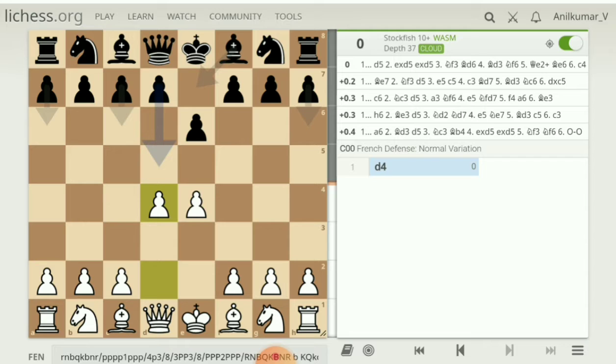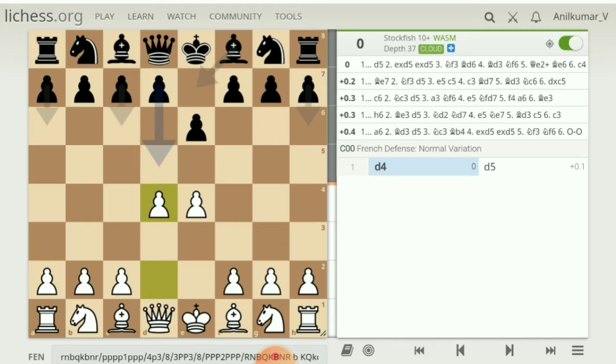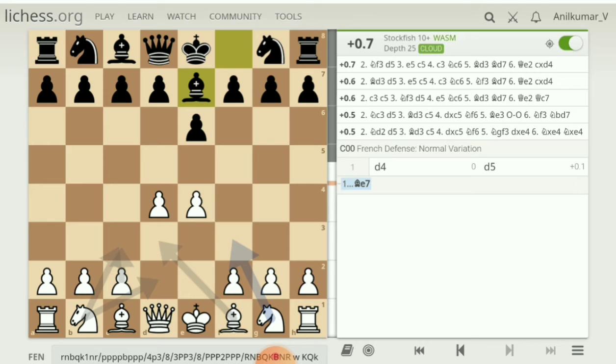You can see on the right side the five lines are showing. Stockfish prefers d5 for Black, but there are also bishop e7, c6, h6, and a6. Stockfish 10 prefers d5, so I play d5. If I want to play another move, I go back and try the next suggestion — bishop e7 — which can also be played.